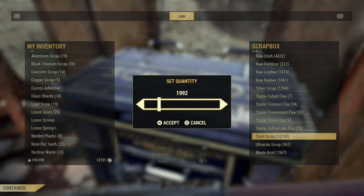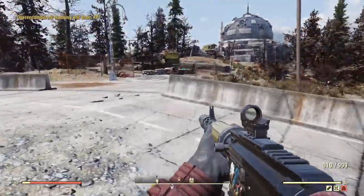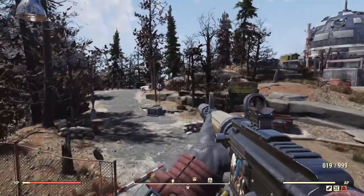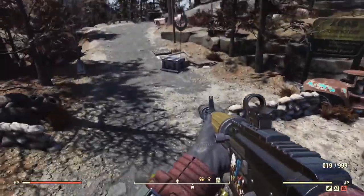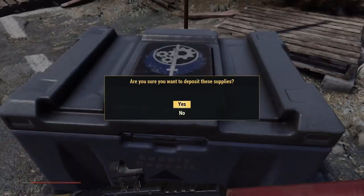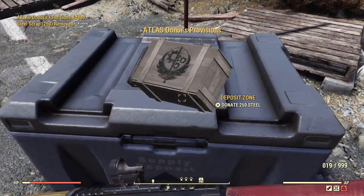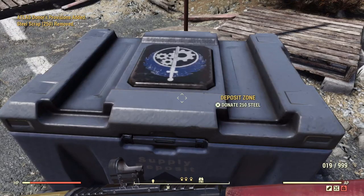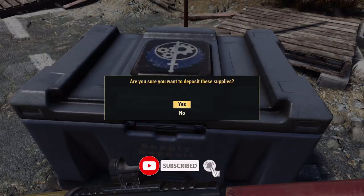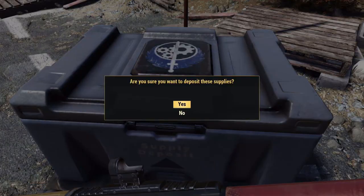This one is for 200 million cork. Hopefully they're going to change that like they changed the concrete one, because 200 million cork is going to be nigh on impossible in my opinion. I only have like 1,200 in my scrap box, and that's something you hardly ever use — and that's still all that I've got. Anyway, hope you all enjoy. If you do and it helps you out, make sure to hit that like button, and if you're new here and want to keep up to date with all the best guides on the Fortifying Atlas Community Challenge, make sure to subscribe. Let's get straight into it.